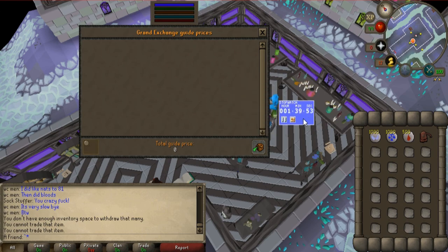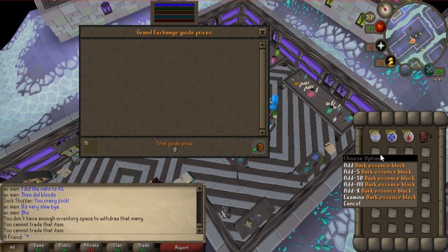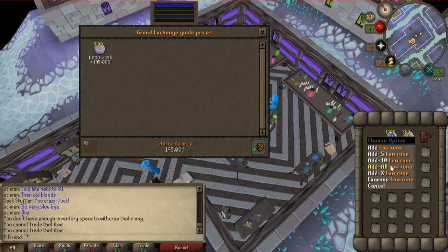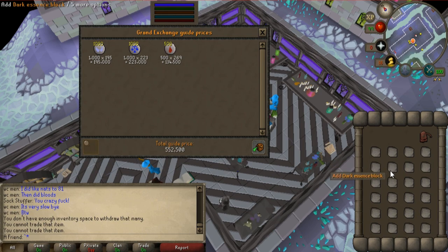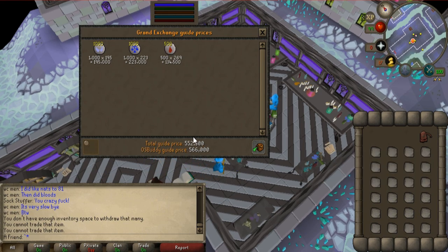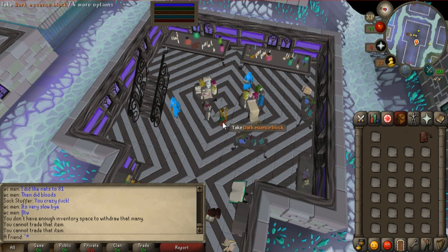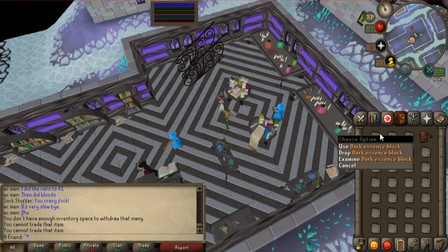I just resumed the timer as I am still not finished. I'm going to have to imbue these dark essence blocks and make the tablets. These are all the runes I'm going to be using for 500 dark essence blocks — it's only 552k that I will be losing, so once we have the final product I'll have to deduct that amount. It's very advisable to use all of your runes in a rune pouch as it will save you space so you can carry more dark essence blocks.